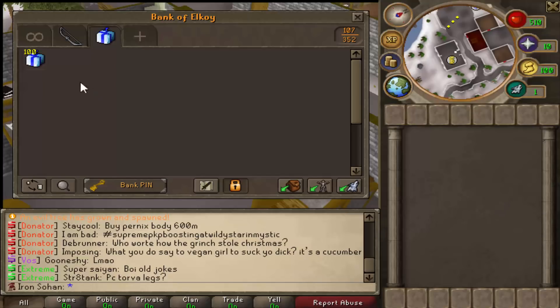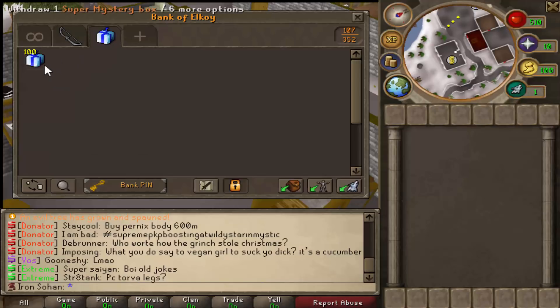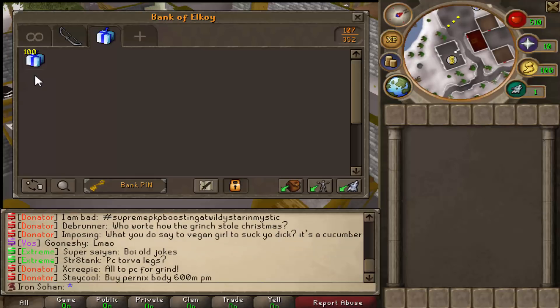What is up guys, today we're going to be opening 100 super mystery boxes. These actually go for like $25 each, so technically $2500 worth of super mystery boxes. It should be an interesting video — hopefully we can get quite a few good parts. They have a fairly common chance of getting much better items than the normal mystery box, so that's why they're a bit more expensive.